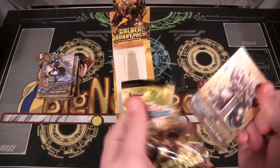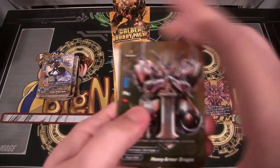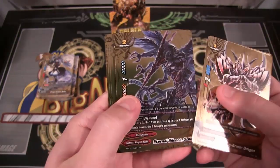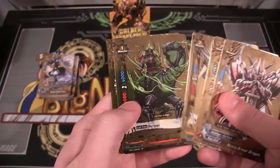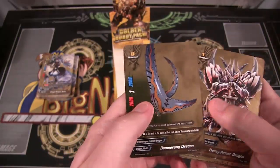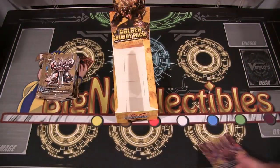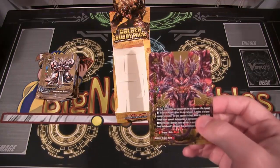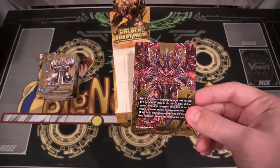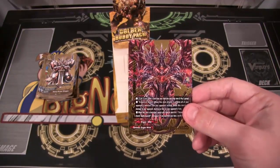And last pack. We'll say that the artwork's always nice on Buddy Fight. Heavy Armor Dragon, so many cool looking cards. And we have Boomerang Dragon, that's kind of interesting looking. Yeah, we were able to get a Buddy Rare. I'm not really sure what are some of the better ones to get from this set, but I think it did pretty well because I really like the Darkness Dragon World — one of my favorites. And I also really like Legend World, so I'm happy I got a Buddy Rare of one of those two worlds.